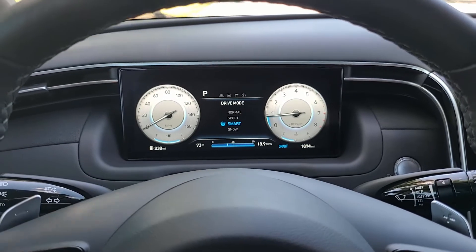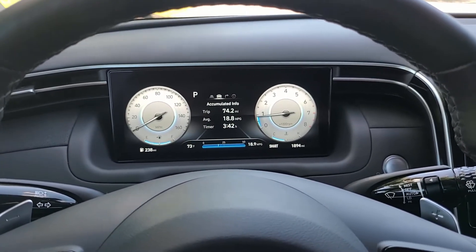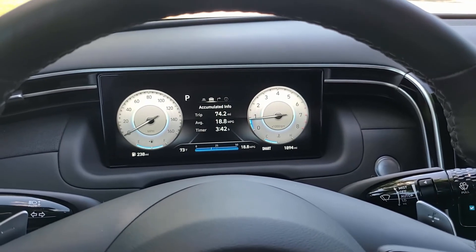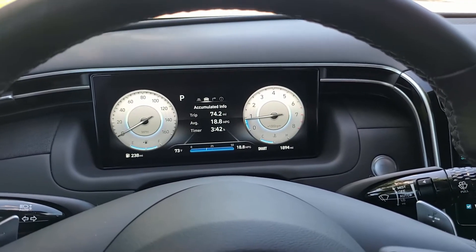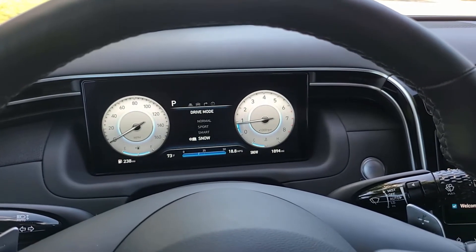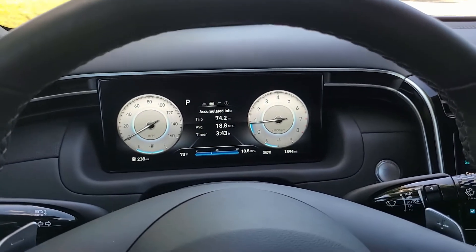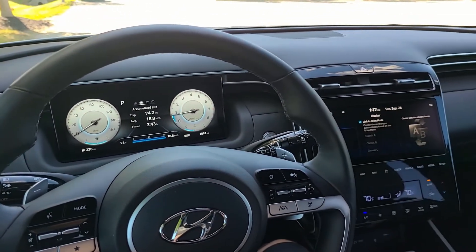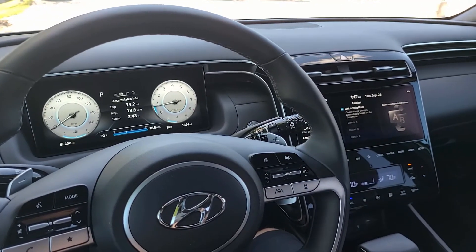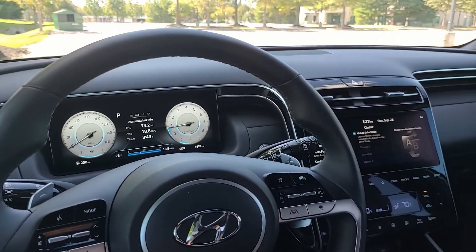Smart is the interesting learn mode — the vehicle will kind of learn from you based on how you've been driving, and this mode basically becomes a personalized mode based on what you've been doing with your right foot. Snow, obviously as the name would suggest, should be a mode used when there's a lot of white on the roads. And that is basically how you swap between the different drive modes in the 2022 Hyundai Santa Cruz and what they change in terms of the vehicle.